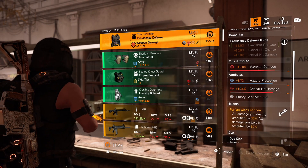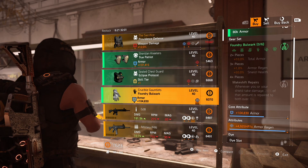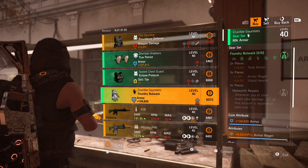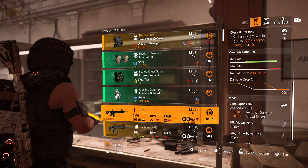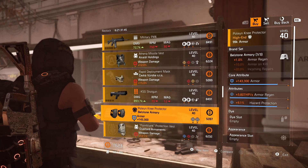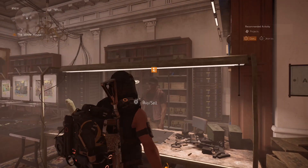At our clan vendor, Glass Cannon I would say is really average, but you should absolutely buy the Bulwark gloves with maximum armor regen. You could reroll the core attribute for weapon damage, skill tier, or maximum armor — it depends on your preference. Definitely pick up these gloves and that chest piece from Badger with the Efficient talent.